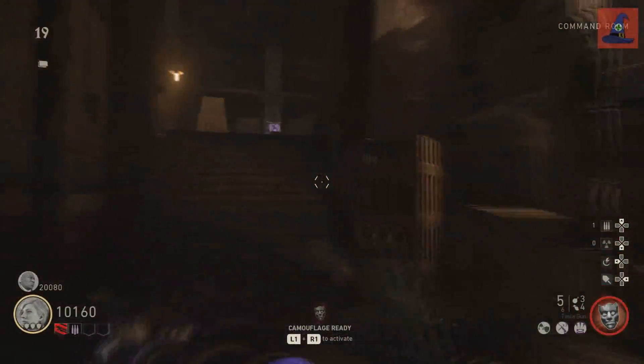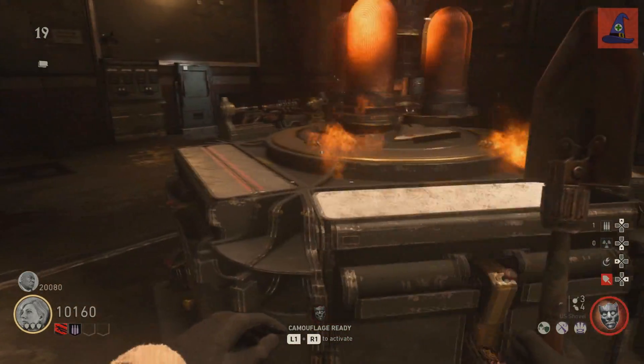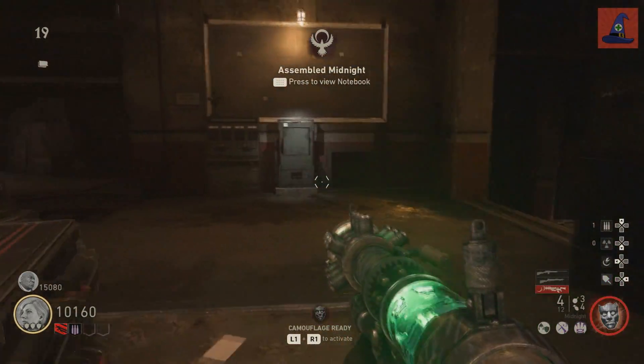Pick it up and go to the command room to the weapon building table. Craft your new Midnight variant on the spot with flames. And once finished, pick it up and devastate the undead.